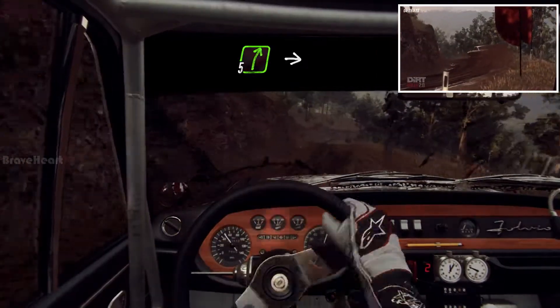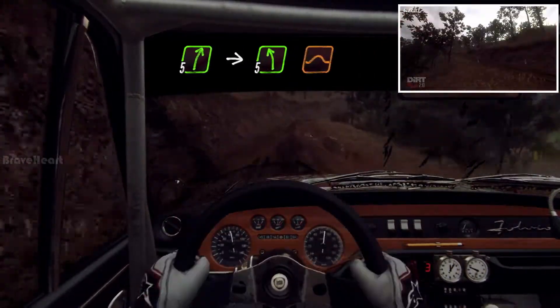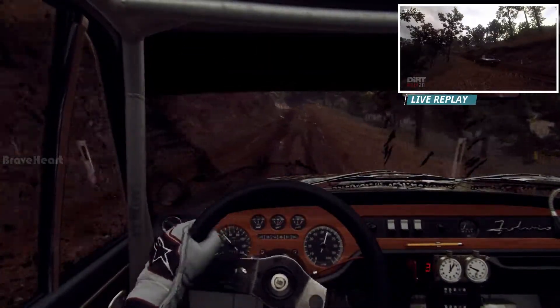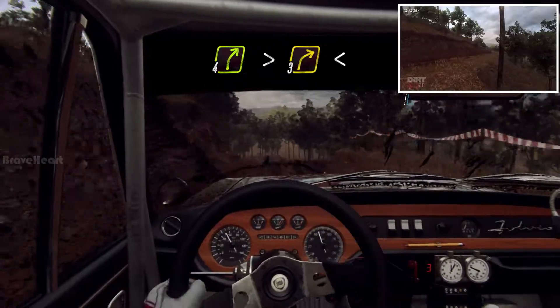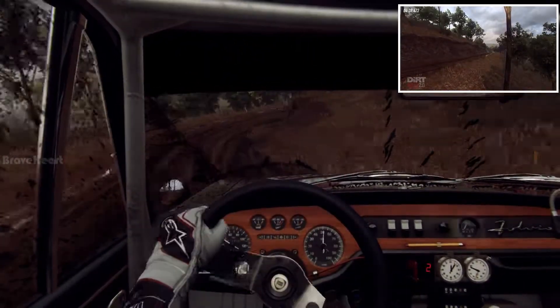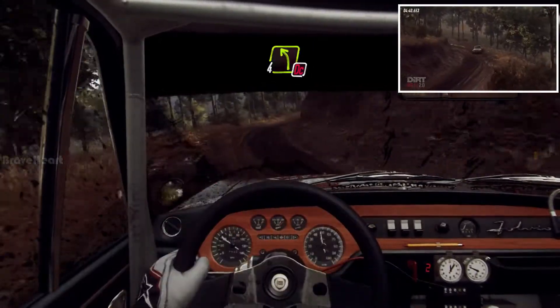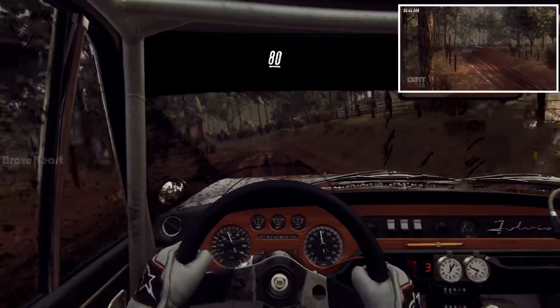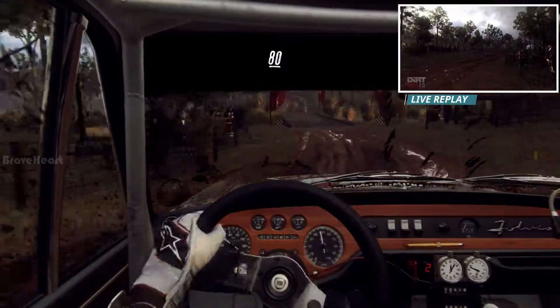30, 5 right, into 5 left of a jump maybe, into 4 right long, tightens 3, opens up a crest, into 4 left to cut to the narrow bridge, 80, crest.